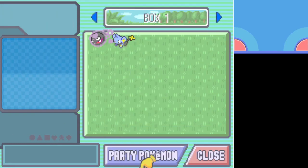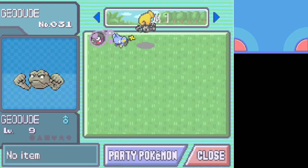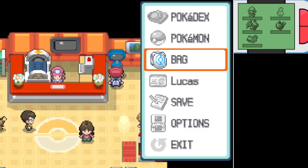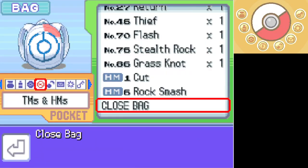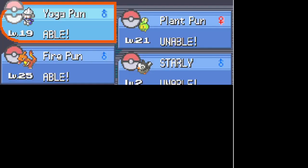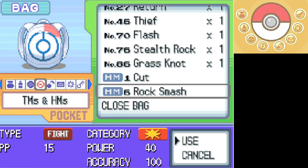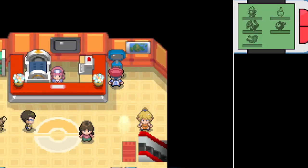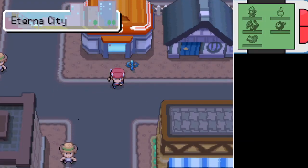We need to deposit Geodude — and then Geodude was my Rock Smash guy, so we're going to have to teach that to Bidoof. Bidoof, you want to learn how to do that, don't you? Yes, you do. Slightly tempted to teach Rock Smash to Meditite still, but we will hold off on that temptation — he does not need fighting-type moves at the moment.